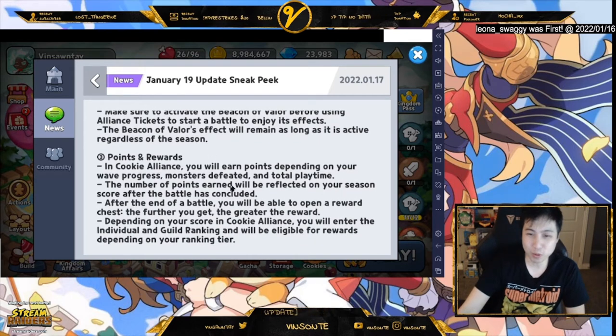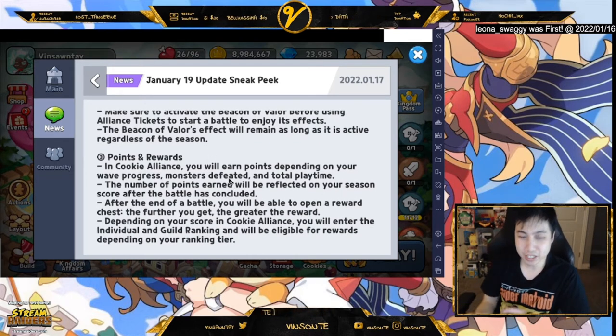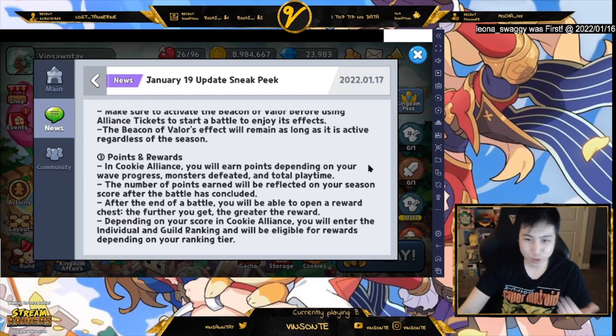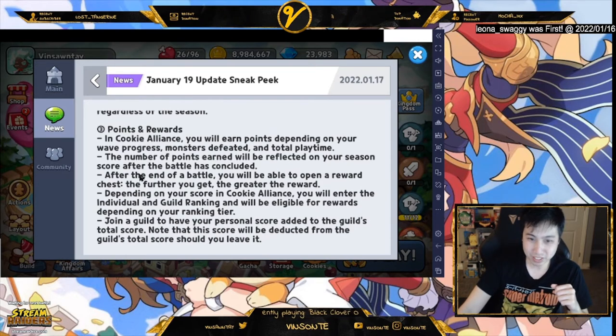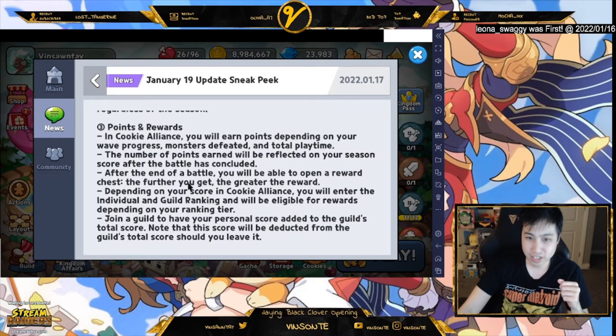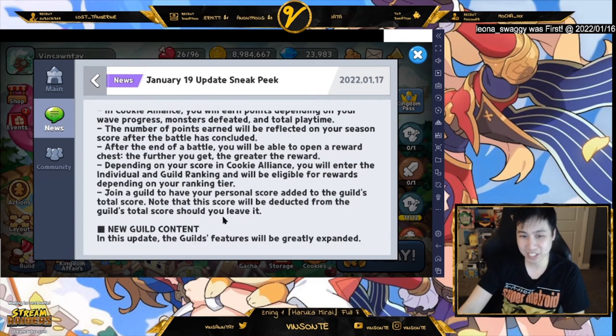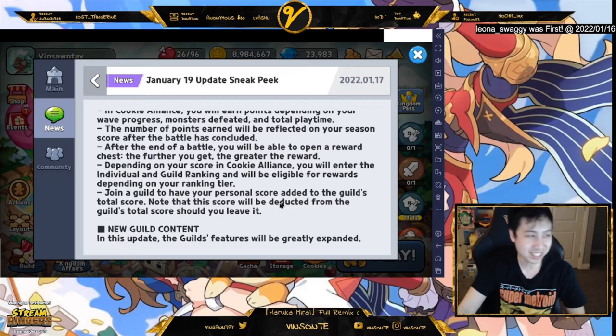There are points and rewards depending on how far you get in your waves, how many monsters you defeated, and total play time — probably meaning the faster you do it the more points you get. The number of points will be reflected on your season score. It also goes into individual ranking and guild ranking, so join a guild to have your personal score added to the guild score.